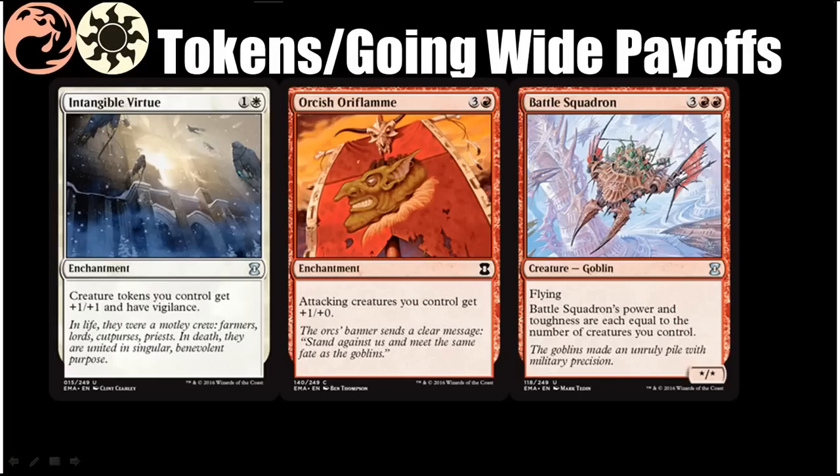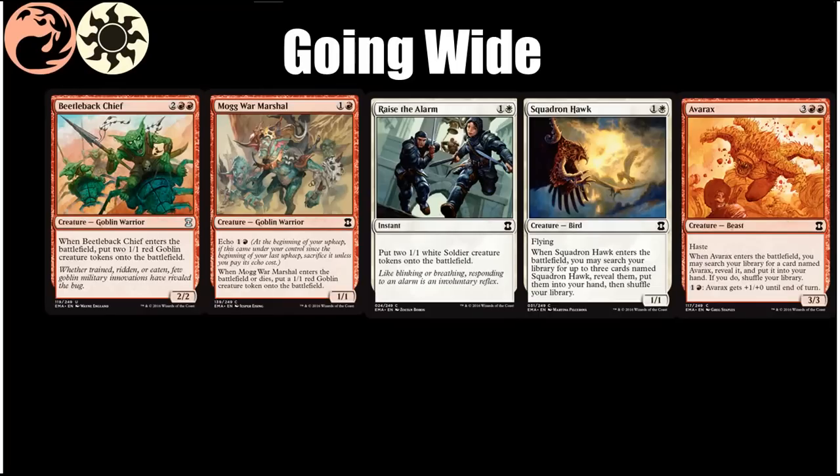Now we'll talk about cards that help you go wide. Beetleback Chief is probably the best common or uncommon red creature in the format, providing three bodies with four total power and toughness for four mana — amazing in this deck. Flamekin Zealot and Rally the Peasants really punish people if you have a ton of creatures in play, and Beetleback Chief is a one-man army that makes those cards crazy. Mogg War Marshal is another goblin who brings friends, bringing a 1/1 goblin when he comes into play and one when he dies. And Raise the Alarm is always a good card, providing two bodies for one card at instant speed.